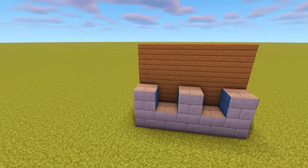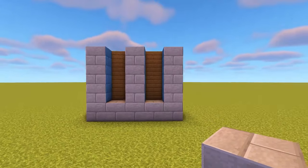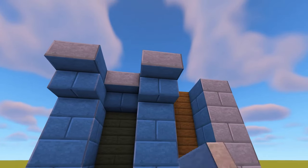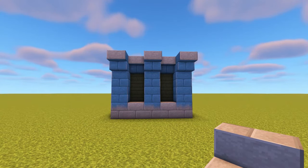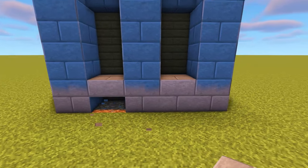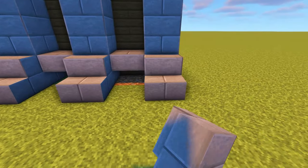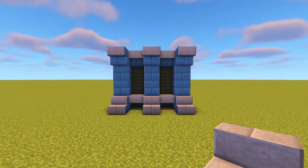Now where we added the extra stone bricks to mark out the gaps, bring these up by another two blocks, making them four blocks high in total. After that add an upside down stone brick stair on the top stone brick with another in the gap next to this, and repeat this going all the way across the top. Once you've done that, replace the stone bricks at the bottom of the gaps with stone brick slabs, then add stone brick stairs at the bottom of the stone brick columns to finish it off.